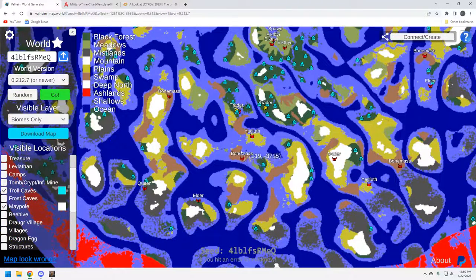The Queen down here is probably the one I'm going to hit. You've got an Elder down here as well — that's a long way to go for an early game Elder, but that's where it is.